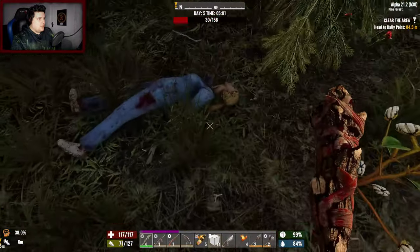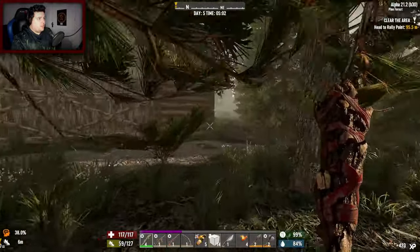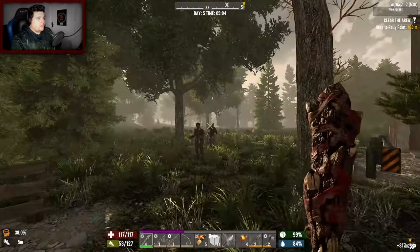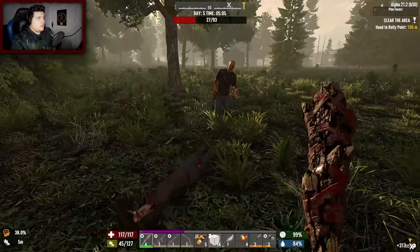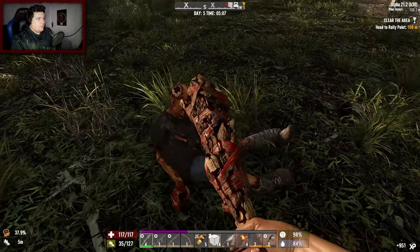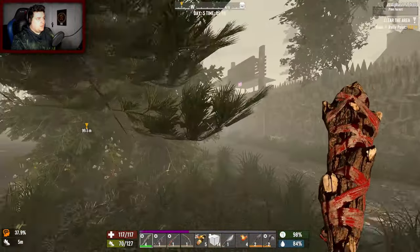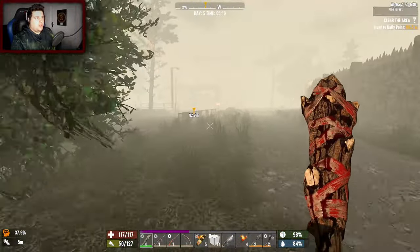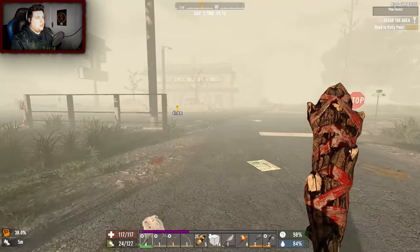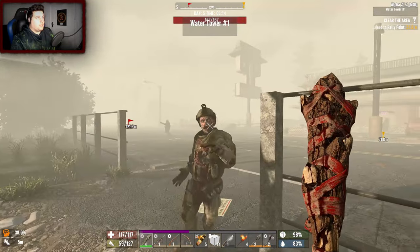First zombie of the day gets destroyed - she had quite a bit of health. This is a mini horde. She's relatively weak, so is he. Kev with the hundred hit points. It does seem like a mini horde. There was a tumor there.